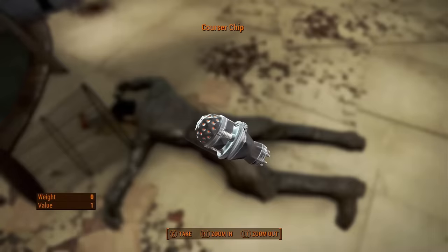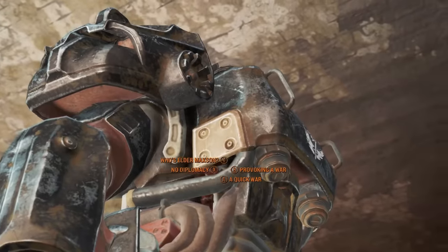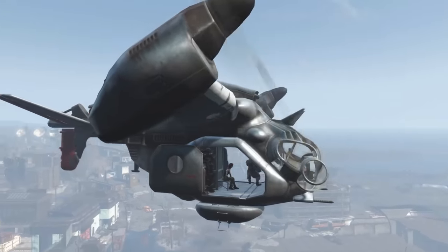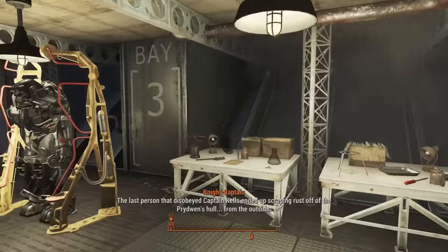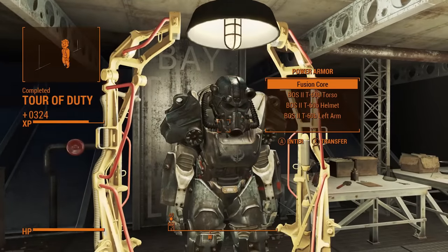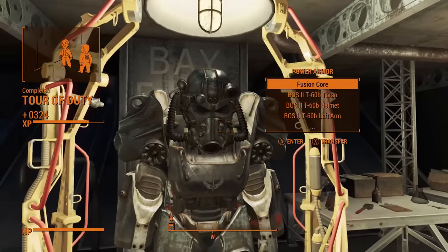With the plans for the teleporter I return to the Brotherhood and make my way to the Prydwen, where I'm rewarded with the rank of Knight and, as a result, get a bunk with some supplies — but much more importantly, a suit of power armour. Now you know the real reason we cosied up with the Brotherhood. This is going to make my life so much easier from this point on.